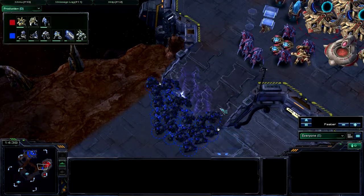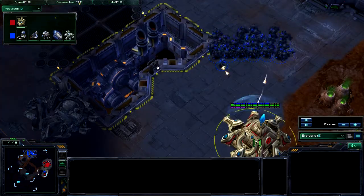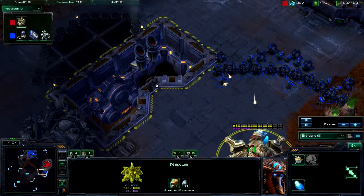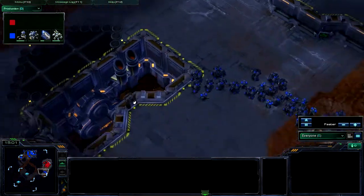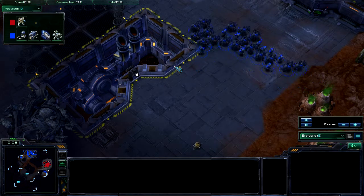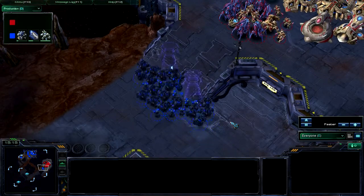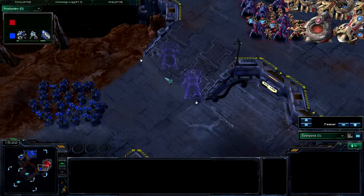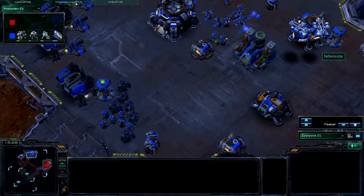There is no reason not to take them out, especially if he is going to try to keep me off his ramp. I'm moving down — those pylons were there and I assumed he had the Nexus, which he does. I'm able to take that out completely. I'm just going to abandon the push for now — he is dropping force fields down on his ramp again to keep me out of his base. But luckily I do have Medivacs out.